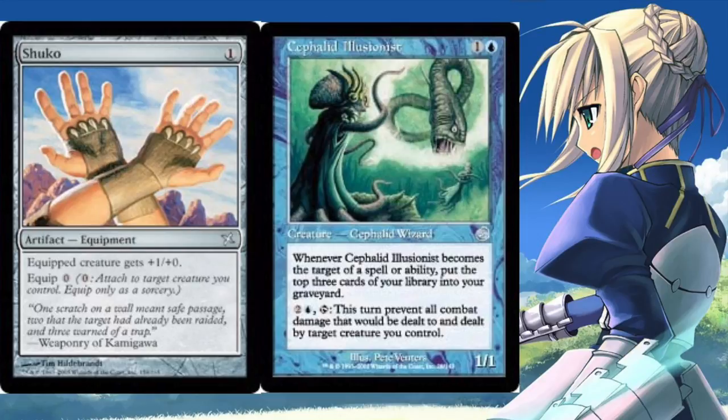You have this very unique equipment, and then you have the Illusionist — one colorless, one blue — which reads: whenever it becomes the target of a spell or ability, put the top three cards of your library into your graveyard. It plays a lot like a mill deck. The whole point is to equip your Illusionist an infinite number of times.